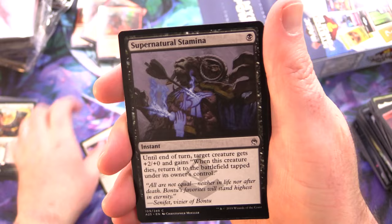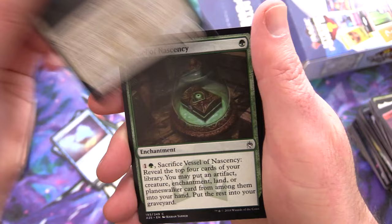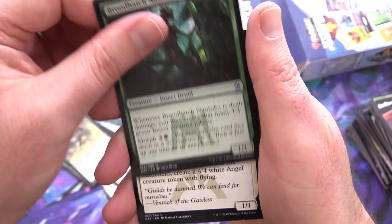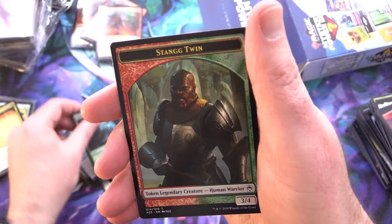Supernatural Stamina, Act of Treason, Cultivate, Phantasmal Bear, Phyrexian Ghoul, Ghost Ship, Dauntless Cathar, Vessel of Nascency, Twisted Abomination, Brood Hatch Nantuko, Urbis Protector, Gengu of the Falls, and Vindicate — destroy target permanent. Foil Haunted Fengraf and Stang Twin. Does anyone remember Stang and Stang Twin?